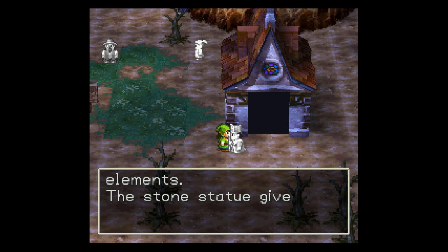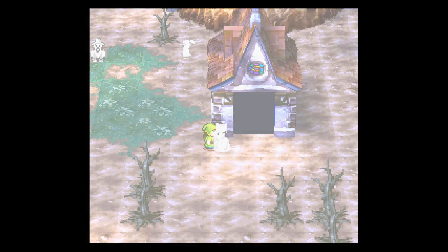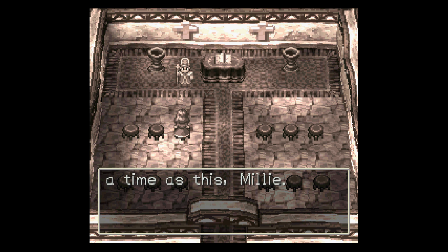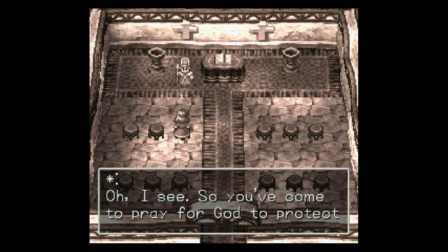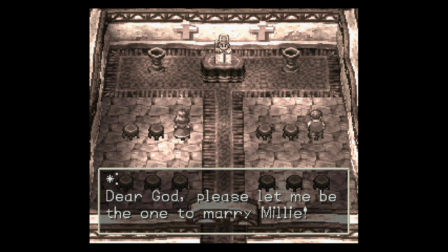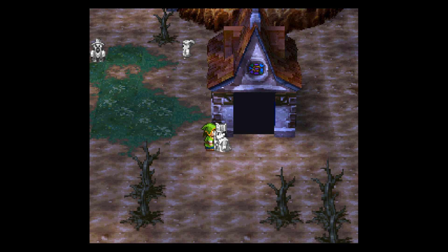Let's see what the priest has to say. It's unusual seeing you coming to pray at such a time as this, Millie. Yes, I'm here to pray for the safety of a certain important person on his journey. Oh, I see — you've come to pray for God to protect someone. Yes, thank you. Oh God, please protect him. Please protect my precious Clayman. Dear God, please let me be the one to marry Millie. Clayman not returning on time could be the best thing that ever happened to me. Oh, that's terrible. That guy should feel bad.